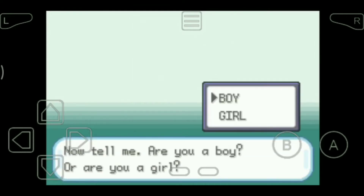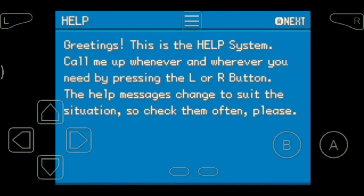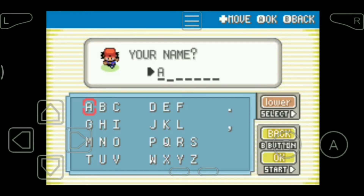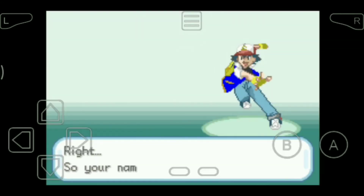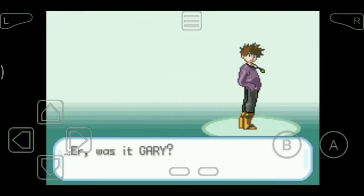I'm a boy — let me write my name. It's a help guide. This is my grandson who has been around since you were born, and his name is Gary. Yeah, that's good.